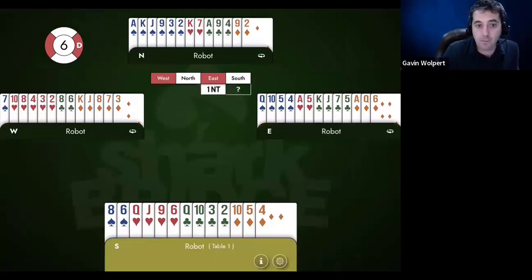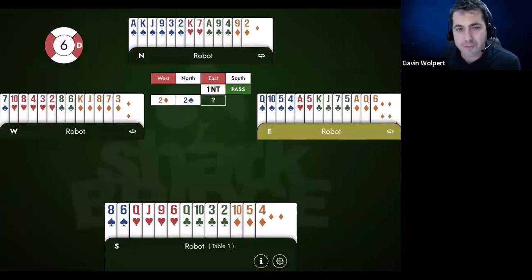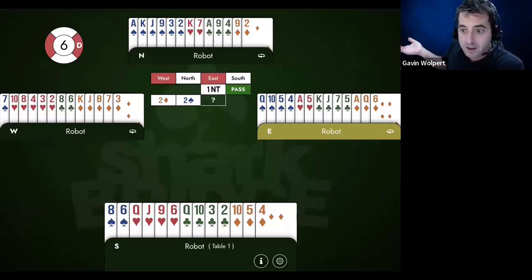The next one was one no-trump, pass, two diamonds — another really important spot. To talk about the North hand: there are actually two ways you can overcall spades when they've transferred. You could pass first, let them finish the transfer, have it come back around to you, and balance. Or you can overcall directly. When you overcall directly, you're showing a much better hand — like a full-value overcall — saying it might be our hand, we might even have a game. Because sometimes the transfer has zero and the no-trump opener has 15 or 14.